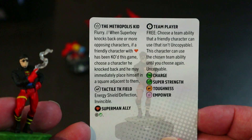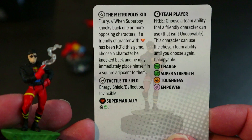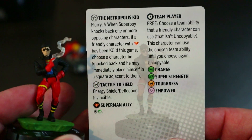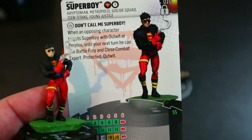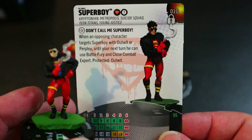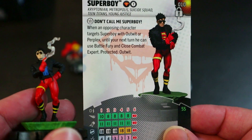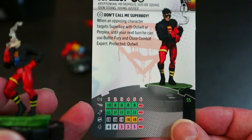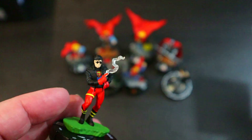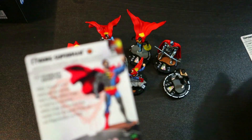His special defense power gives Energy Shield Deflection and Invincible, which is really good. His Flurry trait: when Superboy knocks back one or more opposing characters, if a friendly character with Superman team ability has been KO'd, he may immediately place himself adjacent to a knocked-back character. So you could Flurry with 4 damage at 55 points — knock someone back with Super Strength, reposition, and hit again. Pretty crazy damage potential for 55 points.